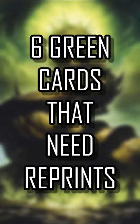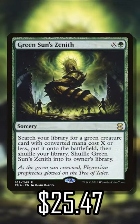Here are 6 more cards that could use a reprint, but this time in green. We have Greensun Zenith. It has been reprinted before, but it's still one of the staples if you are going to be playing mono green. Any deck with good green creatures, you can feel safe dumping some mana into this spell, searching up whatever creature you think can help you win the game.